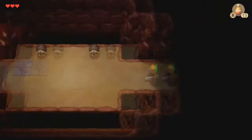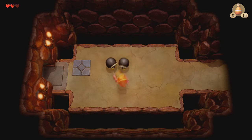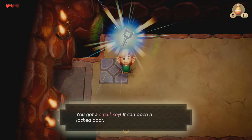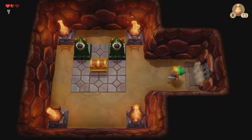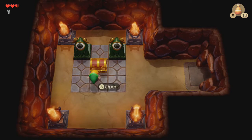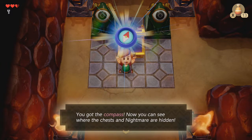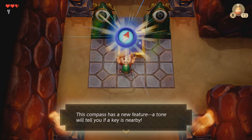The first secret, besides death, is Mario enemies. And a key — a very, very shiny key! Just look at that glow! There is something I've kind of wanted to talk about... We already have the compass. You got the compass! Now you can see where the chests and nightmare are hidden. This compass has a new feature — a tone will tell you if a key is nearby.